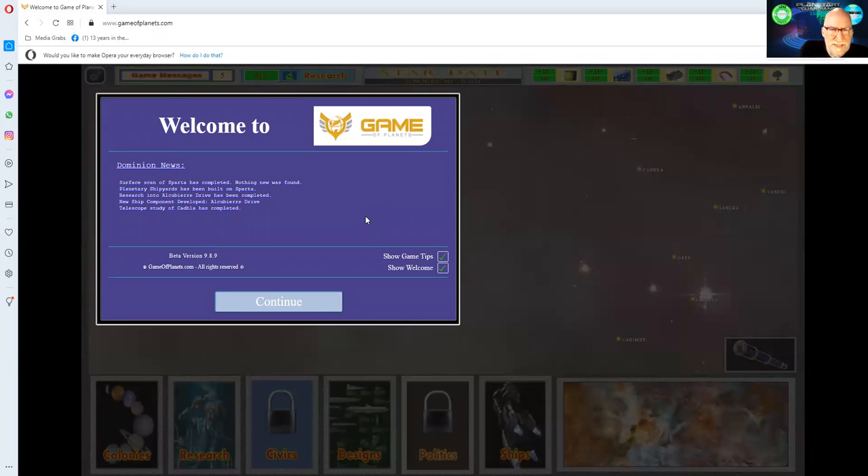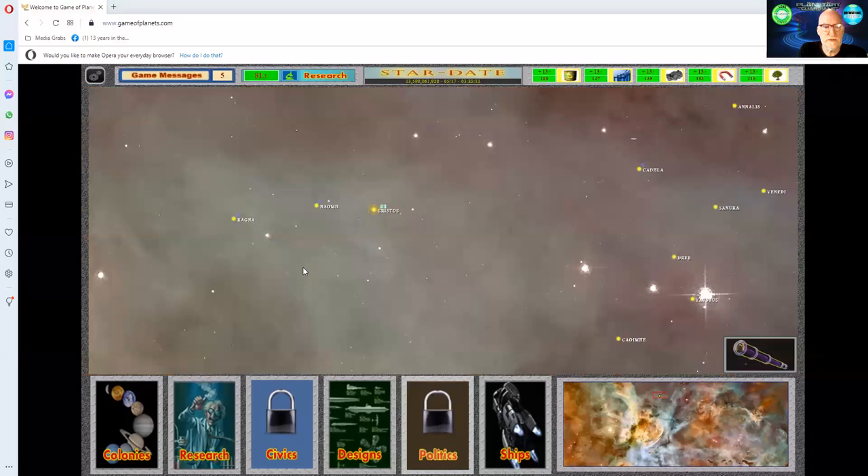You immediately get a screen. It says: surface scan of Sparta is complete, nothing new is found. Planetary shipyard has been built, research into the Algramer Drive has been completed, new ship component developed — the Alcubierre Drive — and a telescope study of Caldala has been completed. So what you've been told is what's happened.